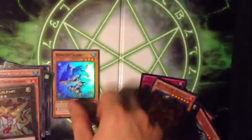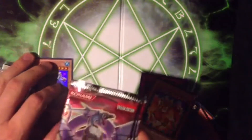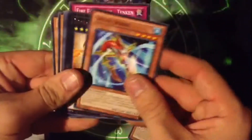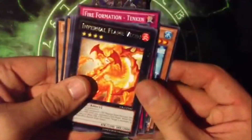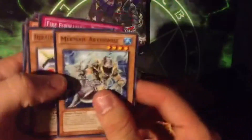Last pack — let's get another Blade Armor Ninja! And a Wind-Up Shark. Got a bunch of Wind-Up Sharks and Blade Armor Ninjas, so if you're looking for those let me know. They've been reprinting really good cards lately which is awesome. Also: Ace, Infernal Flame Vixen, and Mermail Abyss Nose.